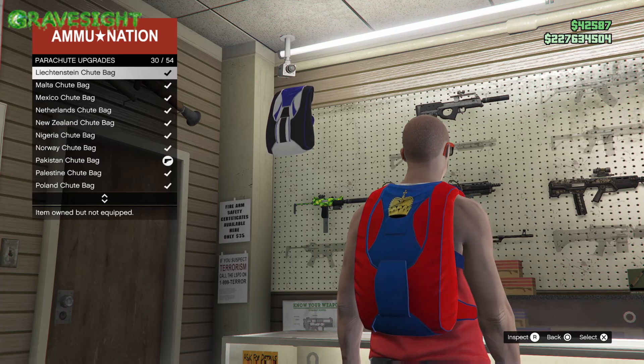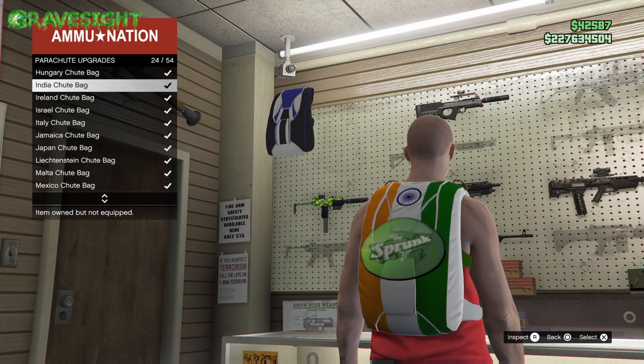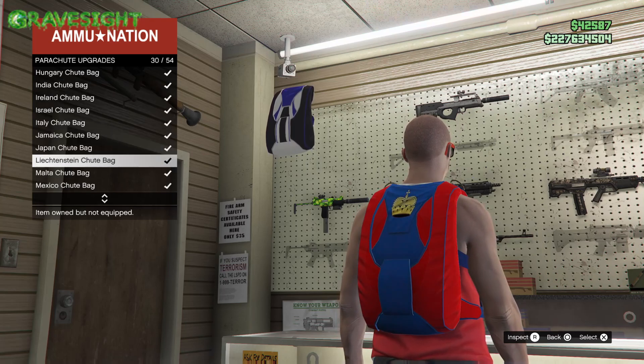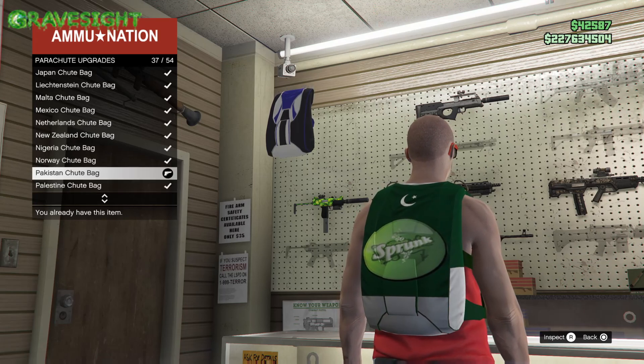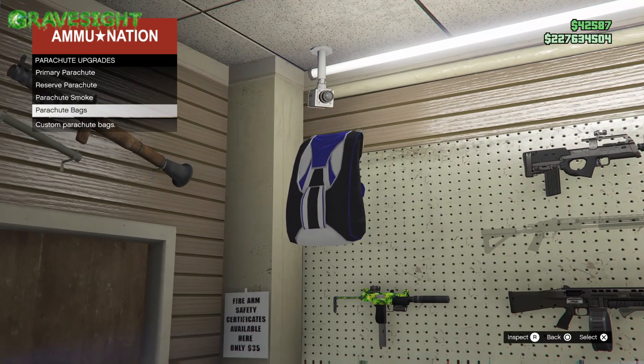Depending on what type of crew emblem you guys have, it can actually look really cool — maybe a crew emblem that can go along with the parachute. With my crew emblem, I was wearing this parachute for a long time, and people kept asking me if I was from Pakistan, but I'm not. Anyway, these are the two parachutes.